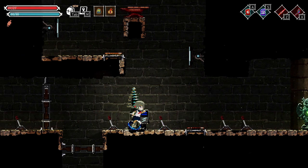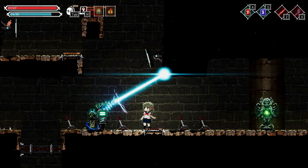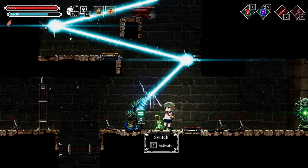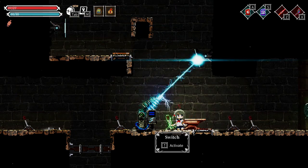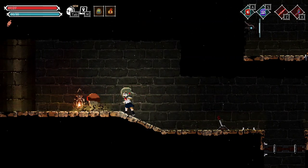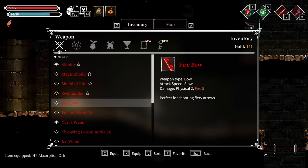Okay, in that case I have to reflect this two ways. Spark. I have a feeling this game will make it so that I have to. I'll actually get smashed by that when it falls. Let's check out our new HP absorption orb.